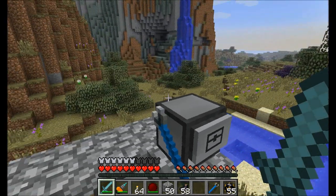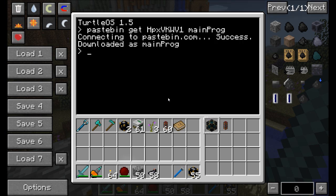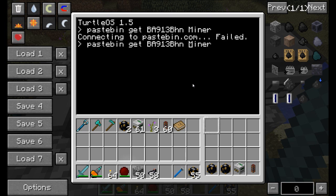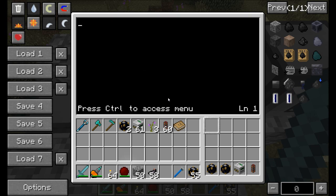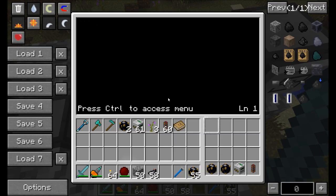The next step is to download all the code you're going to need. The engineering turtle needs to download the following pastebin, and we're going to name that the main program. All the mining turtles need to download the following program, and we're going to name that miner. Once all three turtles have the pastebin command downloaded, we're going to run edit startup. Each miner needs to tell the main computer what type of turtle it is, so we're going to shell.run on startup the miner program.